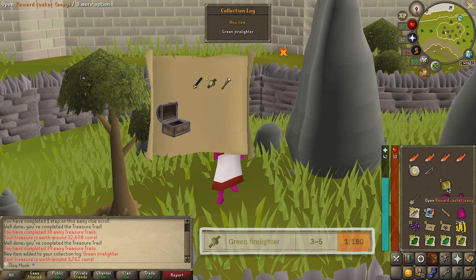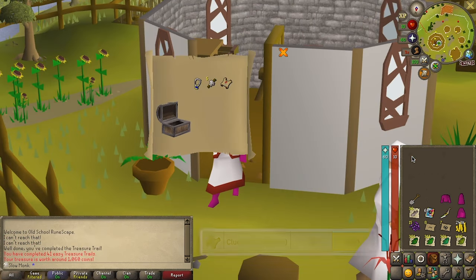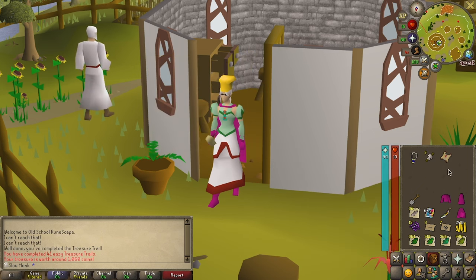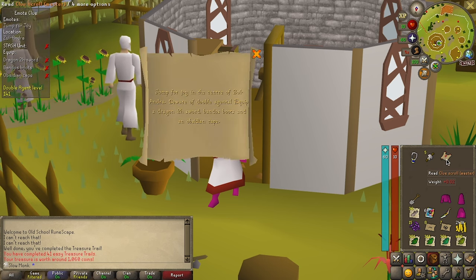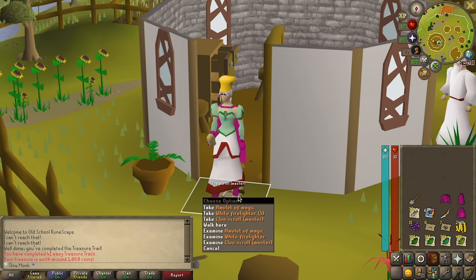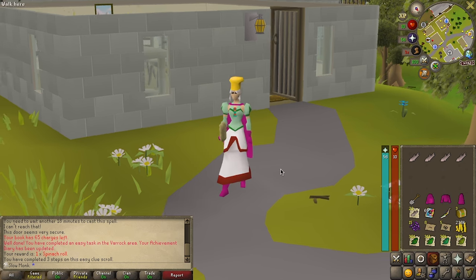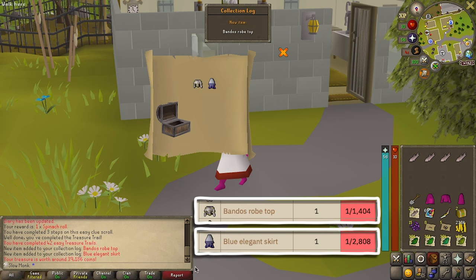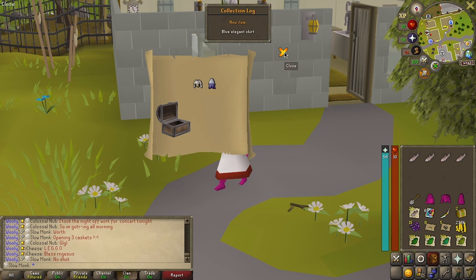Mostly junk, but we'll take the collection log. And a master clue on casket number 41 — unfortunately we won't be able to complete this, though we do have a slim chance of completing one eventually. Got a dress for success — a vestment robe top and elegant bottoms in the same casket. I think our luck is still working.